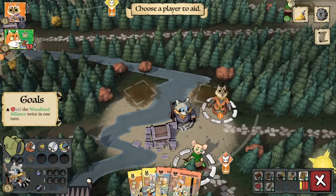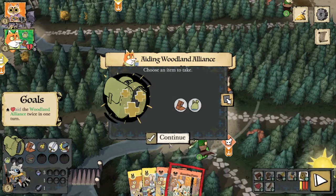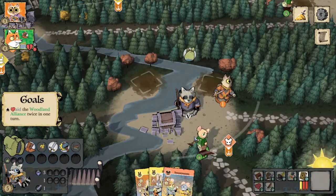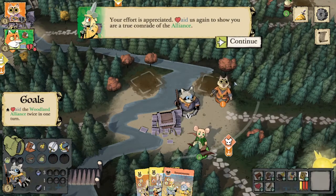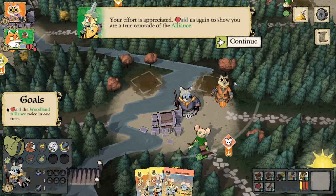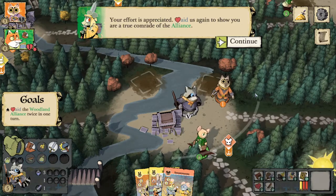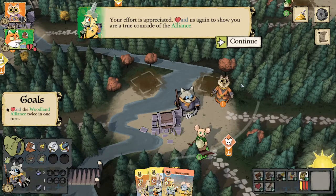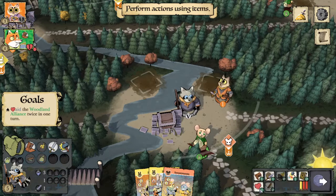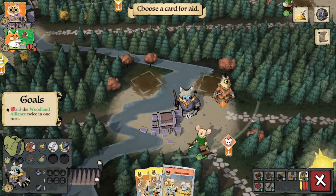We're going to go ahead and aid the Alliance, give them a card, exhausting our bag. So now we can aid them again. There's no undo option because we gave them a card — whenever you do things in digital where a faction is provided with information such as what cards you have, you can't undo that action. You also can't undo battles because their result is determined randomly through a dice roll — it wouldn't be fair to roll, get a bad roll, undo, and try again. Keep that in mind while playing the digital version of Root.